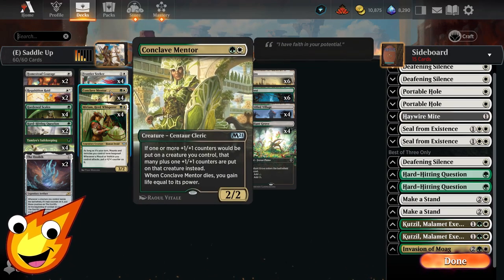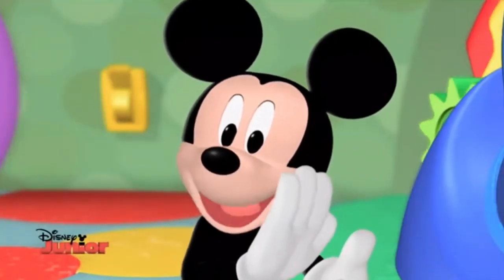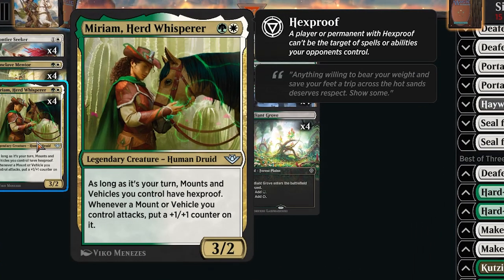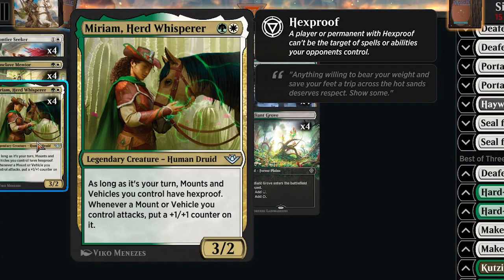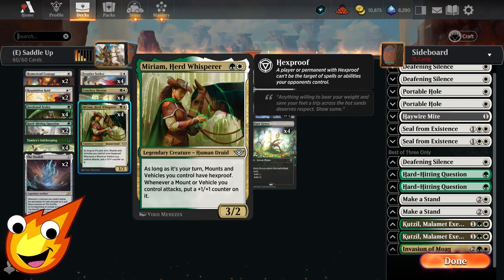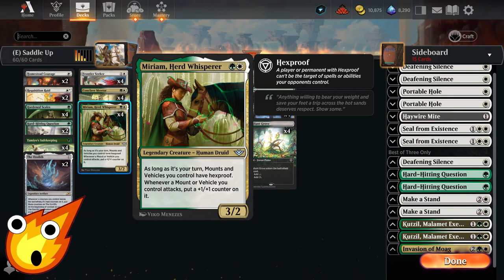We'll also be utilizing Conclave Mentor. You'll see in just a moment why we're going to need this — it's a surprise tool that can help us later. We will also have a new card from Outlaws of Thunder Junction, Miriam Heard Whisperer. She's a Selesnya human druid that's a 3/2. As long as it's your turn, mounts and vehicles you control have hexproof. Whenever a mount or vehicle you control attacks, put a +1/+1 counter on it. With Conclave Mentor adding additional +1/+1 counters plus Miriam, our creatures are going to get super big very quickly.